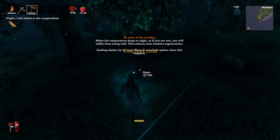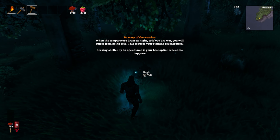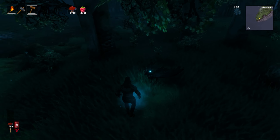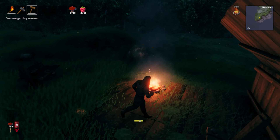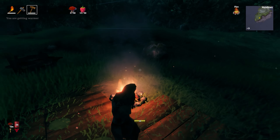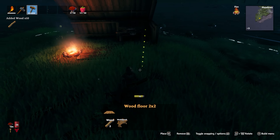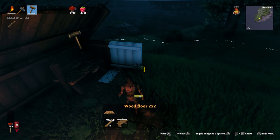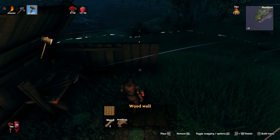Let's talk to Hugin. 'Be wary of the weather. When the temperature drops at night, or if you are wet, you will suffer from being cold.' Yeah, we went over that in the last episode. At night, enemies come out more often and you have to worry about being cold. The more cold you are, the less health regeneration and stamina regeneration you have — it regenerates really, really slow. So you don't want to deal with that if you can help it.